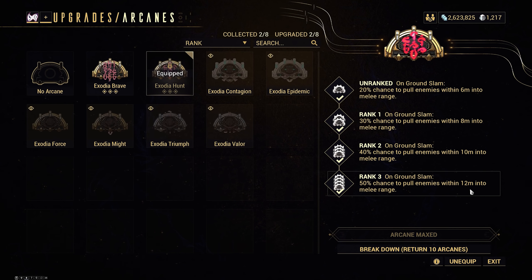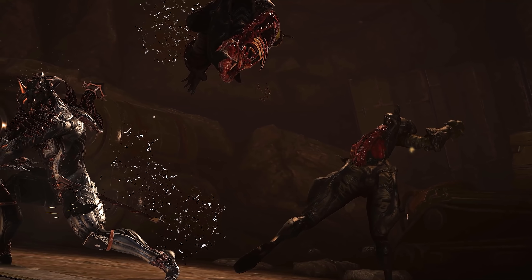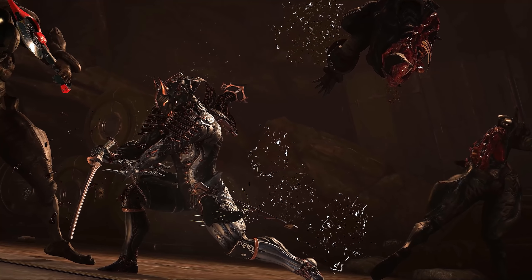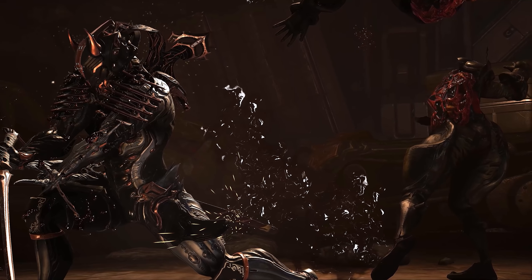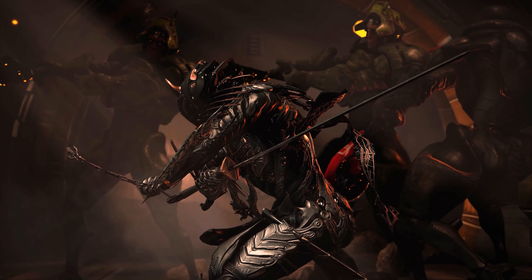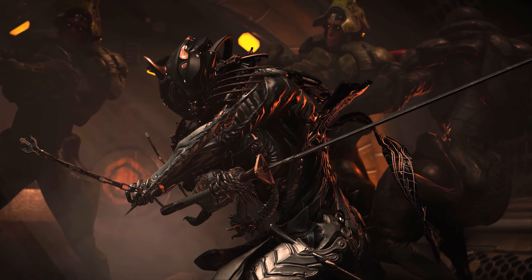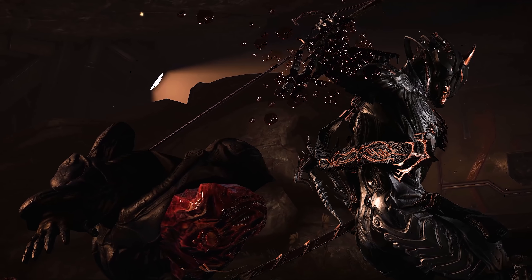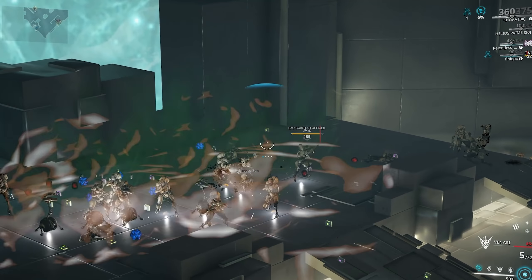I'm using Exodia Hunt to pull enemies in from afar — it's a great CC tool. To proc Exodia Hunt with Blind Justice, you need to be moving forward while holding the aim/block button and mashing melee, which results in a dash forward followed by a ground slam. Using this along with shield gating, the Ferox, and the Nukor, you've got a lot of CC and can survive without invisibility at all, though it's recommended to use Ash's full toolkit when possible. I have bird's eye view footage showing how effective this setup is at pulling enemies in.